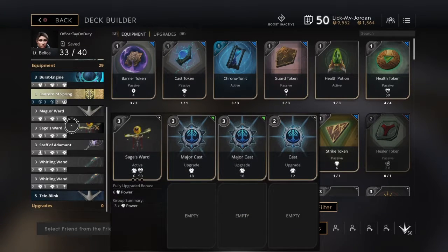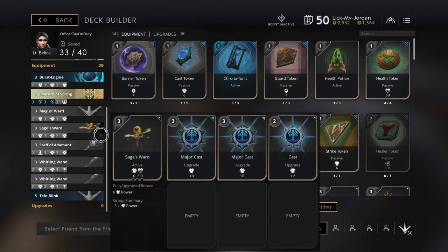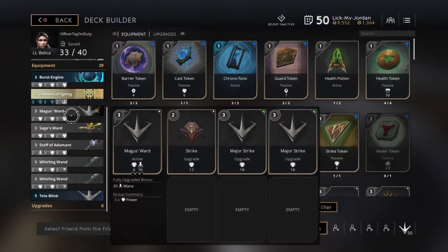It's eight cards and you need six, so you pick the six that you need. But Tele Blink and a ward are a must. If you don't have those cards in your deck, you're messing up basically.